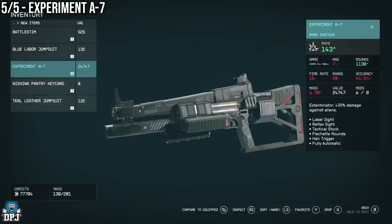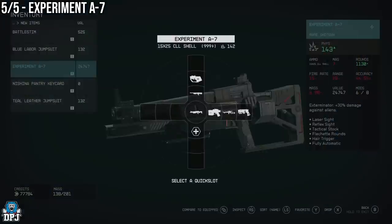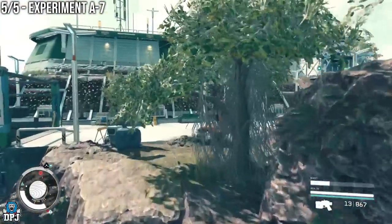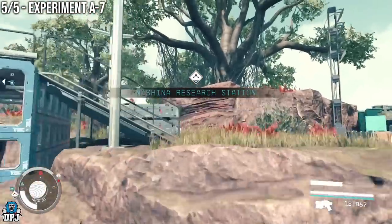Lastly today we have the Experiment A7. This is an incredible weapon tied to a late game campaign mission called The Entangled. I have made a prior in-depth video on how this mission works and what you should be doing, but the weapon itself is obtained before any of that is needed - if you need help, that video guide is linked down below. This mission can also reward you with Legendary Gear. Once you have started this mission you eventually come to the Nashina research station where you meet Ethan for the very first time.